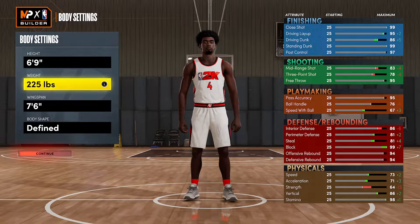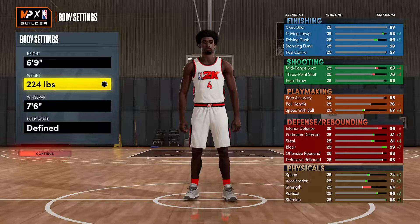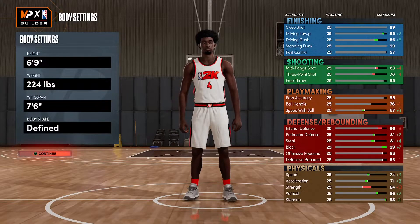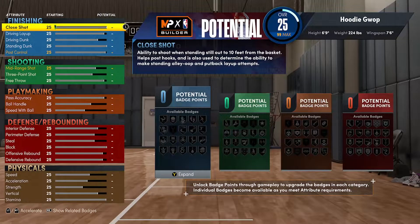As you can see: 6'9", 222 pounds. I was gonna go 225 for the memes but I'll go 224 — just one off of Scotty Barnes's actual weight. Height we're gonna stay 6'9", 7'6" at the wingspan, and Defined as the body type. Let's get straight into the attributes.